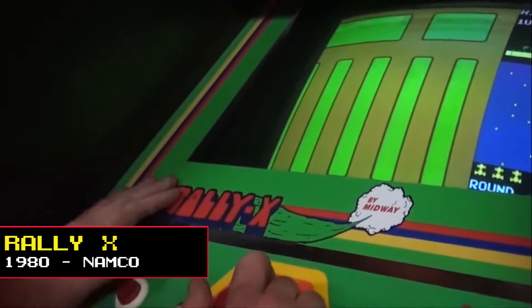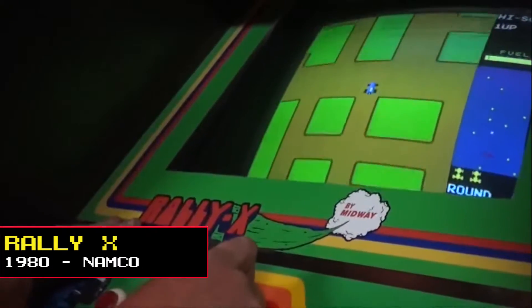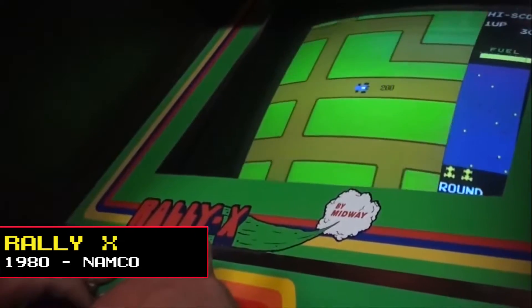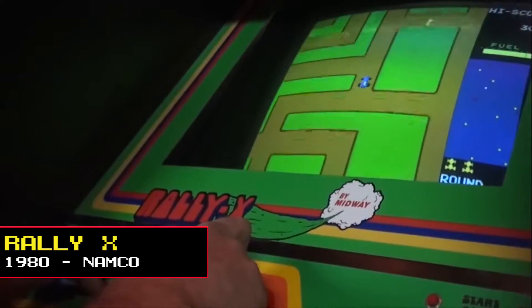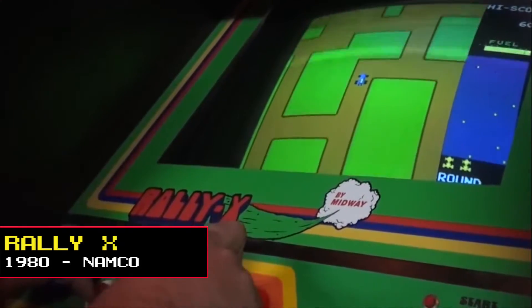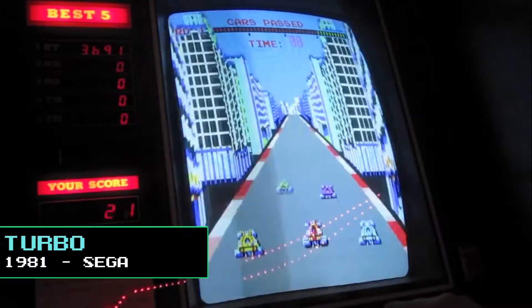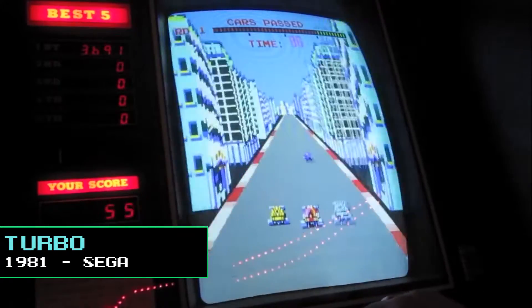In 1980, Namco's overhead view driving game Rally X was the first game to feature background music and allowed scrolling in both vertical and horizontal directions. It also featured an early example of a radar to show the rally car's location on the map. Turbo, released by Sega in 1981, was the first racing game to feature a third-person perspective rear view format.